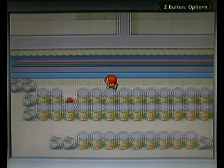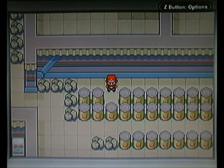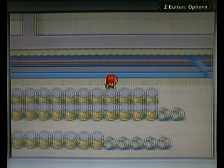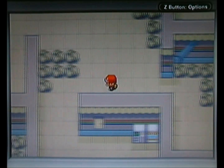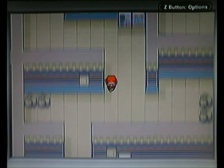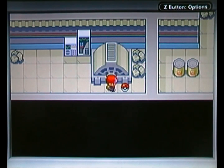Anyway, TM17 is Protect — quite a nice move, depends, it's kind of strategic or just douchey. And also an Elixir, which ain't too shabby. Now, there are some items in here that aren't actually items — they're actually disguised. They're Pokemon. And I think the first one is over here. Yeah, this isn't actually an item. This is a Pokemon.